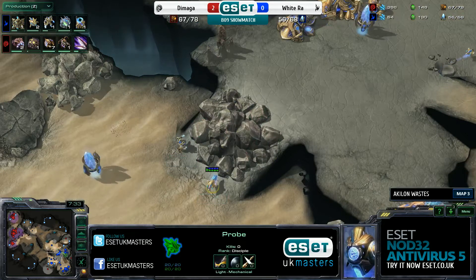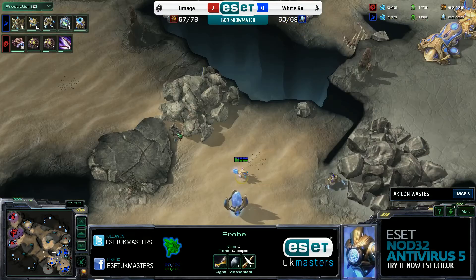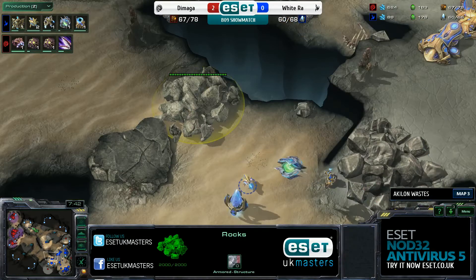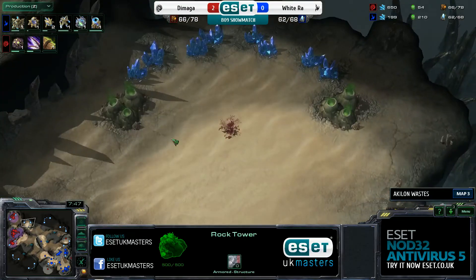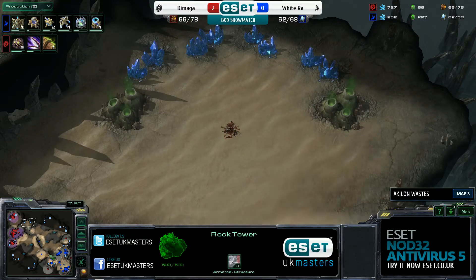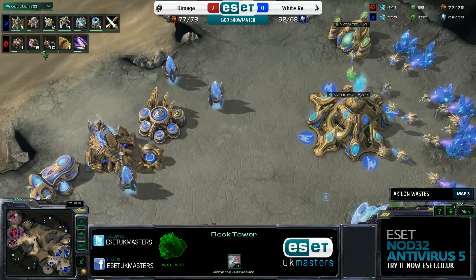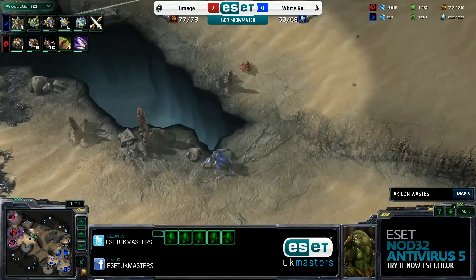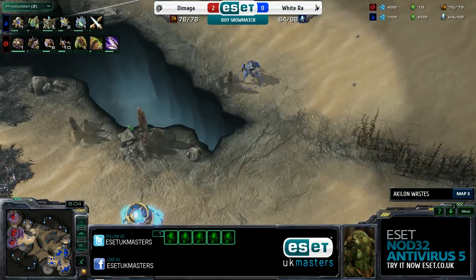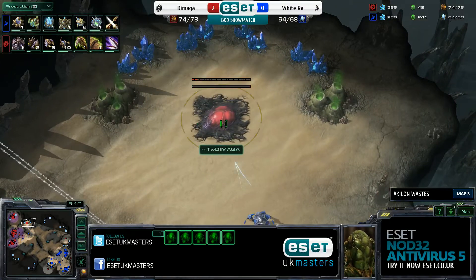He's using a Probe and Zealot to work away at the rocks between his natural and his third base. They've taken out that Rock Tower that can collapse into those destructible rocks, which now have 3 armor, so Zerglings are going to take a long time before they can work their way into that certain position. We now see 10 Lings on the way out of Demaga - curious to see what he's going to use them for. Probably just for some map control and to deal with that single Stalker in the middle of the map.